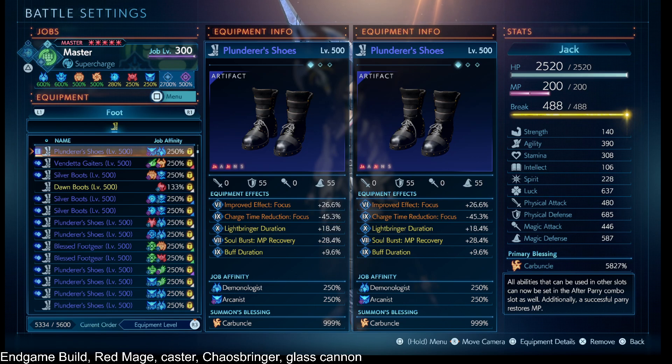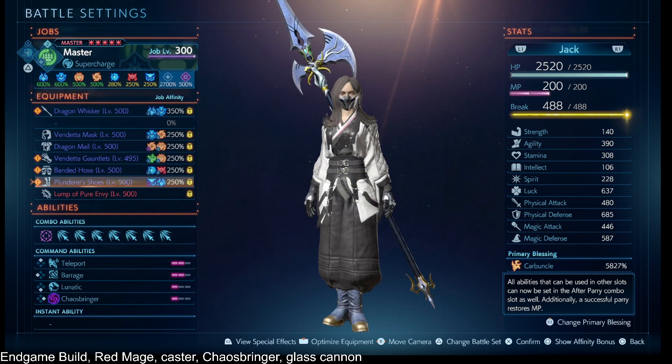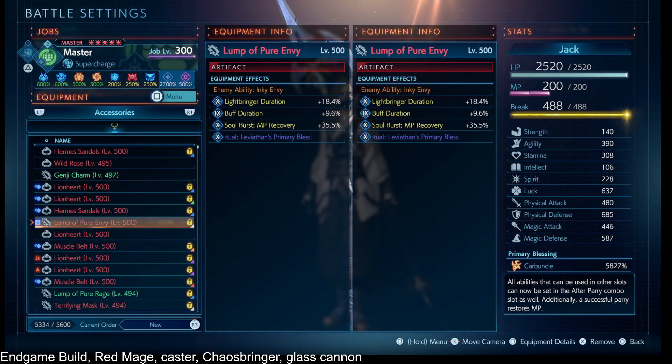I have charge time reduction Focus so that I'm squatting for less time. On my accessory, I have the Water Prayer or Lump of Pure Envy for the enemy ability Inky Envy. That is a giant damage boost for caster jobs — or really any job using HP damage. It's a debuff on the enemy that does not count as an accumulated status ailment, so Tyrant 400% does not trigger off of it. But your damage is multiplied on a separate bucket thanks to Inky Envy.